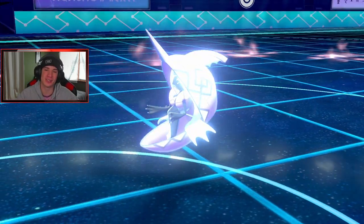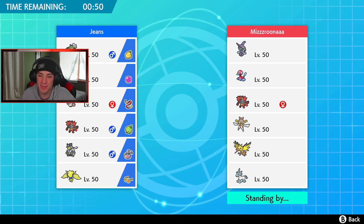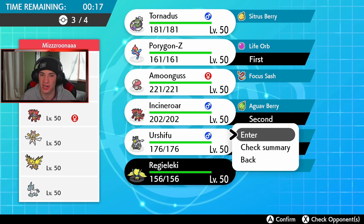1-0 to start off this video! Second battle coming at you guys, we're looking to get a win streak rolling. This opponent has Zapdos, Glastrier, Kartana, Incineroar, Porygon2 for Trick Room, and Tapu Fini. I feel like the same team kind of does work, but Incineroar also does work against Kartana and Glastrier. I might go Incineroar and Porygon-Z as the lead, and then roll from there — Dynamax Porygon-Z first turn, then Urshifu, and Reguleki in the final spot for that Tapu Fini coverage.